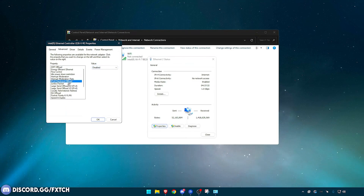IPv4 Checksum Offload — Disabled. Jumbo Packet — Disabled. Large Send Offload v2 IPv4 — Disabled. Large Send Offload v2 IPv6 — Disabled.